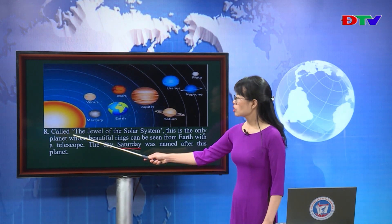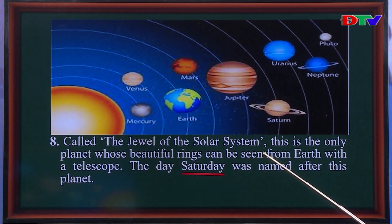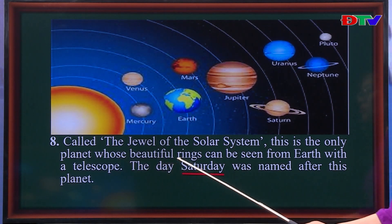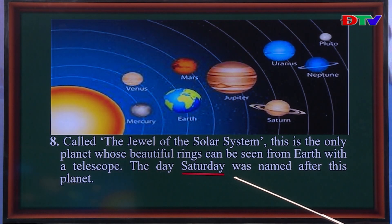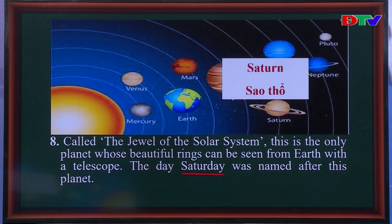Number eight. Called the jewel of the solar system, this is the only planet whose beautiful rings can be seen from Earth with a telescope. The day Saturday was named after this planet. Look at the picture and find the planet whose name matches Saturday. And it is Saturn — chính là sao thổ.